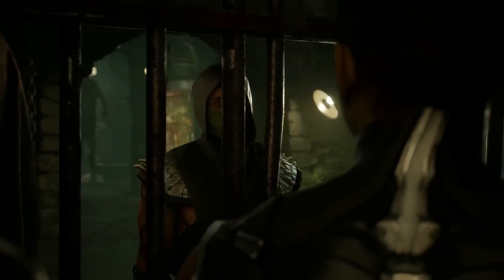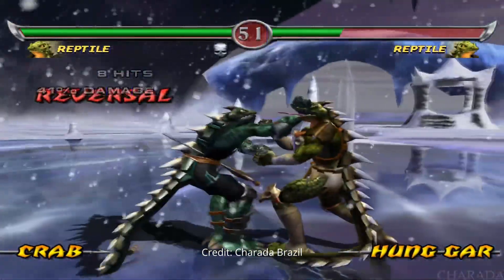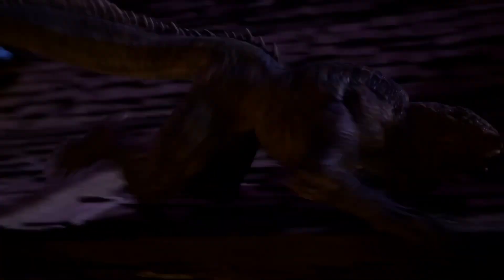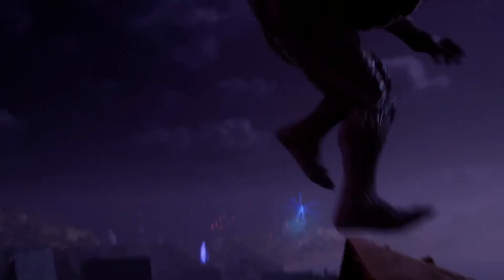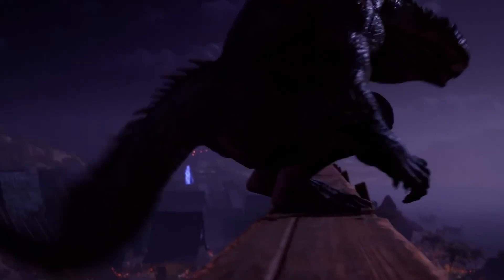Moving forward, we finally get a glimpse of Reptile in all his glory. They appear to be returning to MK's Deadly Alliance design for Reptile, which isn't my personal favorite. The transition from Reptile to human form could be smoother — there seems to be a missed opportunity for his cloak to transition from his tail. This would introduce overlap and follow-through as he stands up, breaking up the shot a bit. The hands are static in the shot until they abruptly straighten out.